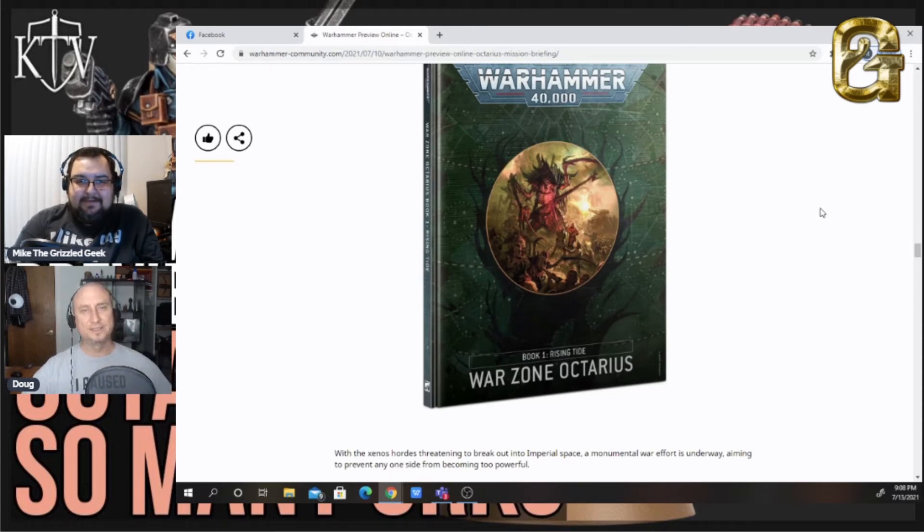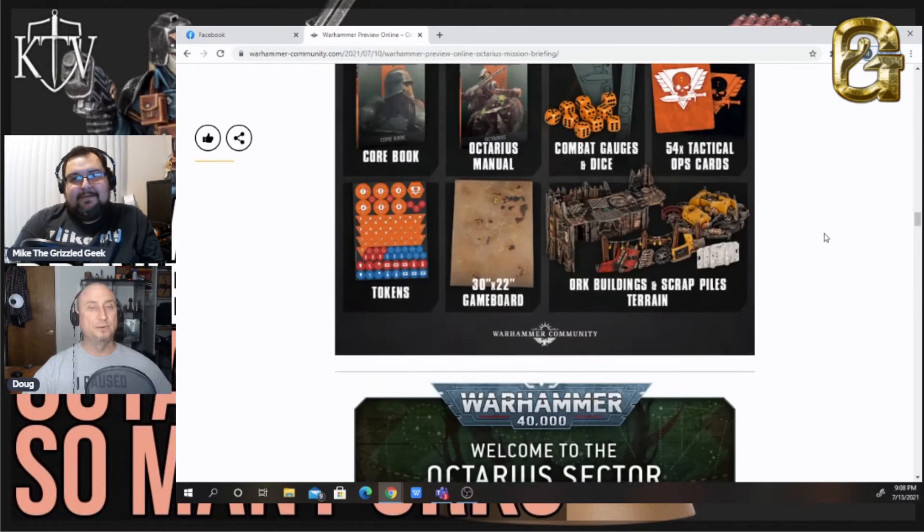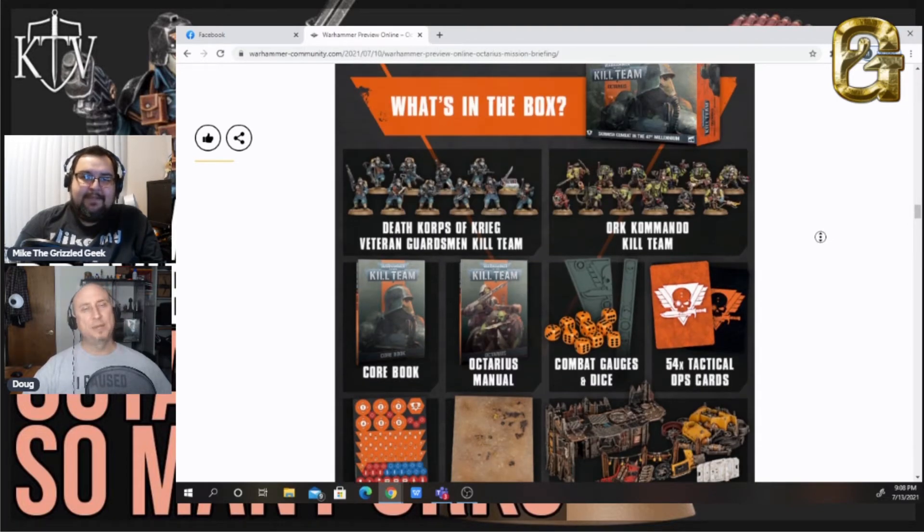Notice the Tyranids are right there on the top — hopefully there's going to be some Tyranid rules in the war zone. 40k fans are getting pretty frustrated with these campaign books because they're big and expensive — like 45 or 50 bucks a piece — and they're a ton of fluff with like eight to ten pages of rules. So it's like you're paying 50 bucks for 10 pages, and some people are starting to grind their teeth about it.